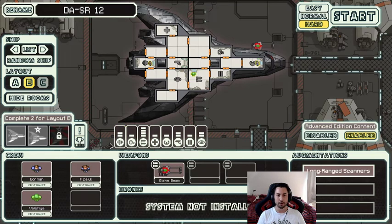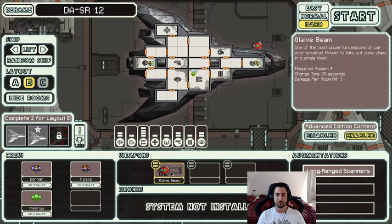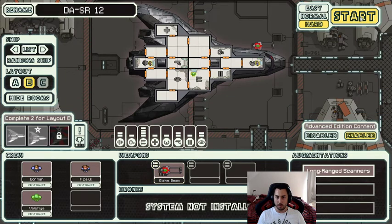The ship does come with level two cloaking and a really slow weapon system — the Glaive Beam. It's very slow but very powerful, doing three damage per room it hits. It can pierce even level two shields, but will do one less damage than the shield level. So with one shield bubble up it deals two damage per hit, and with two shield bubbles it only does one damage per room.